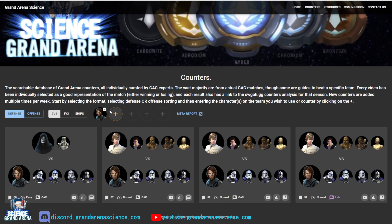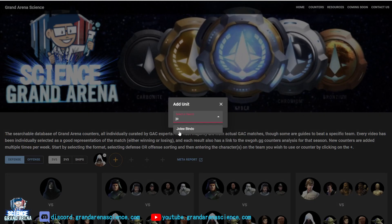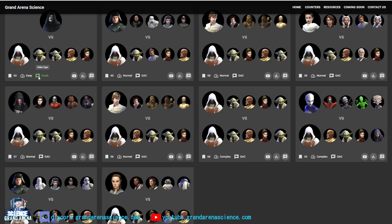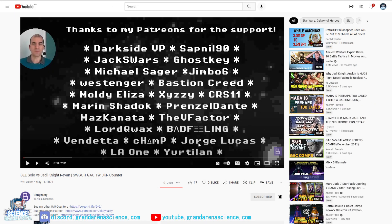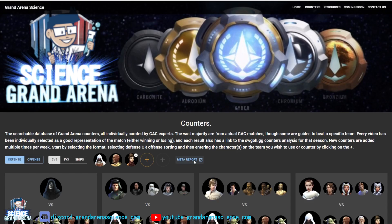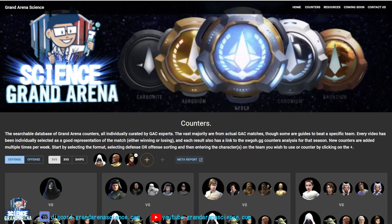Let's do another example — let's go look at Revan, with Jolee, Bastila, etc. Here you can see the highest banner is on top, the easy fight, and this is actually a guide. As before, you can click to go to the video — this one is from The Dynasty where he breaks up the guide. You also have the option of going directly to swgoh.gg for those exact characters and seeing the results there.